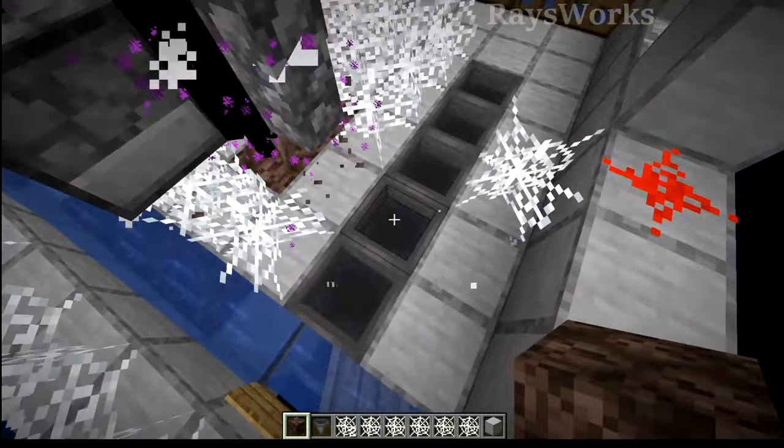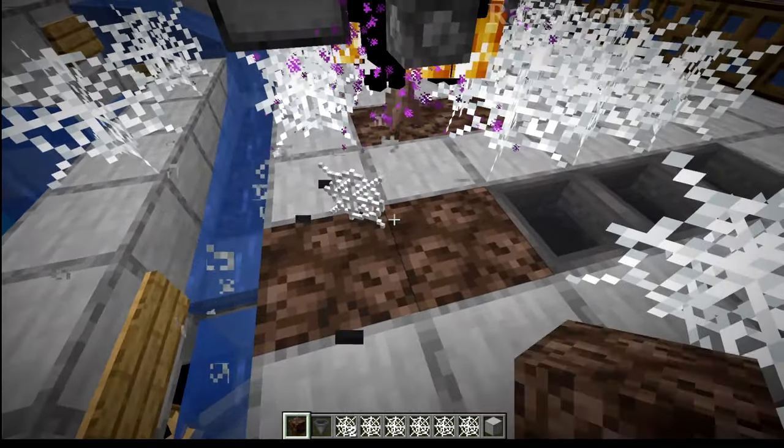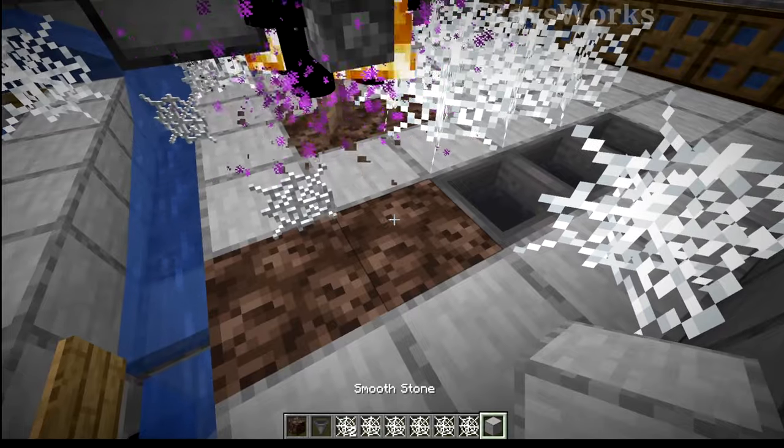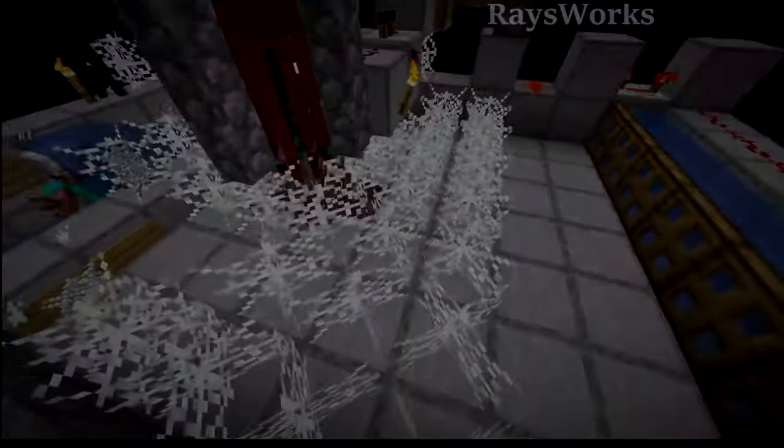But webs won't be placed directly on top of hoppers. They will be placed on top of soul sand though, so you can put some soul sand in with some hoppers underneath if you want to try to pick up items before the player does. But ultimately I tried to keep this farm simple while being efficient, and the current design will work for most people.